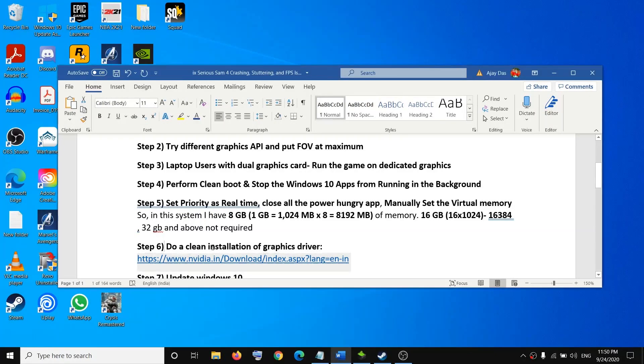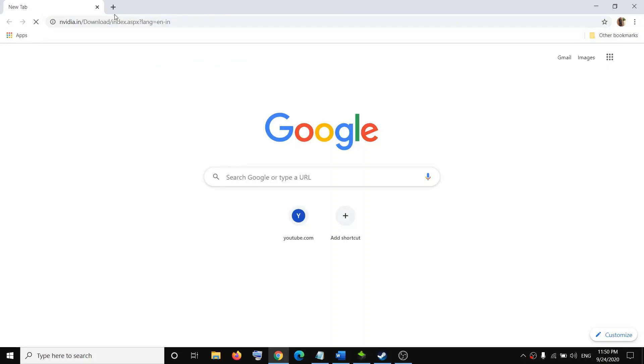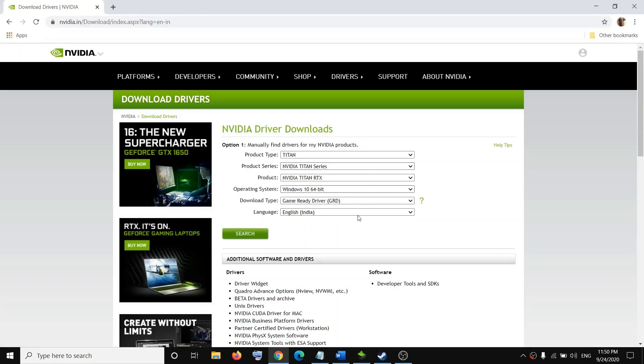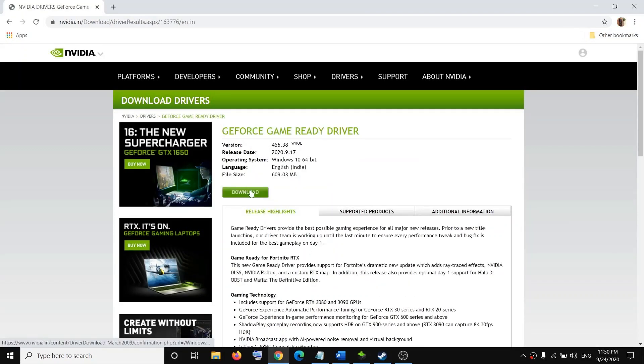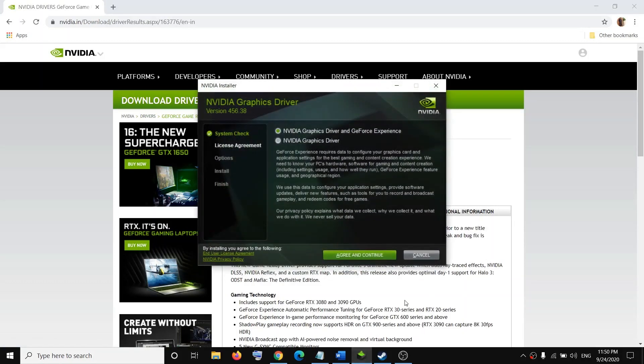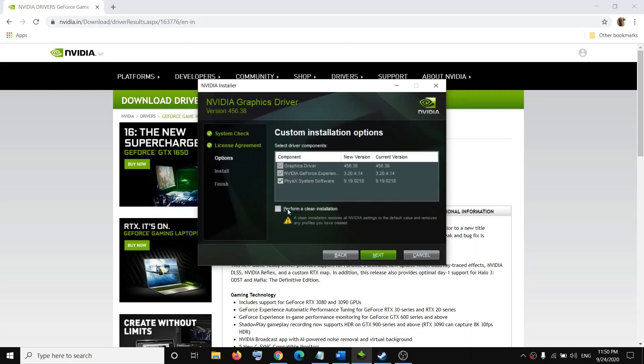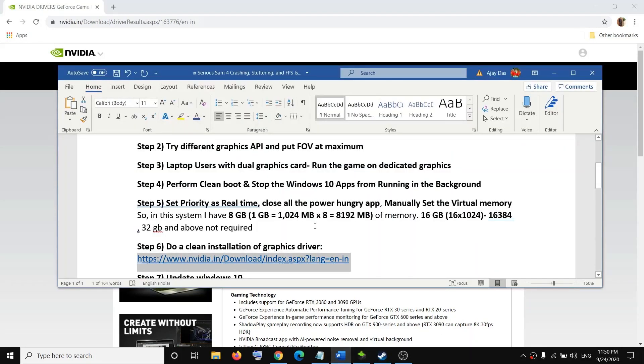The next step is to do a clean installation of your graphics card driver. If you have NVIDIA, go to the NVIDIA website; if you have AMD, go to the AMD website. Select your graphics card from the list, click Search, then Download. Run the EXE file, click Agree and Continue, select Custom, click Next, check the box that says "Perform a clean installation," and complete the installation. Then restart your computer and try to launch the game.